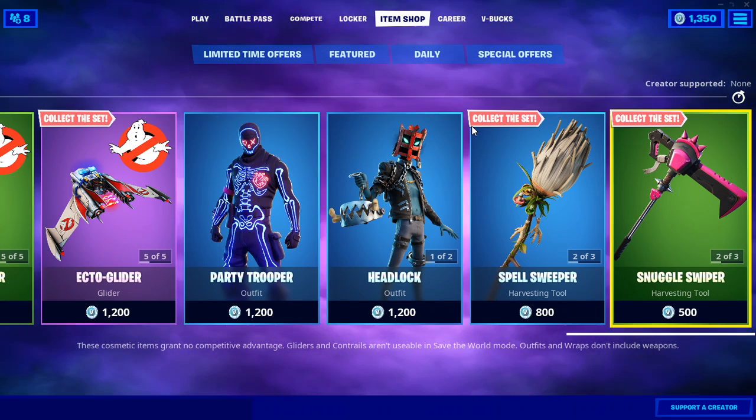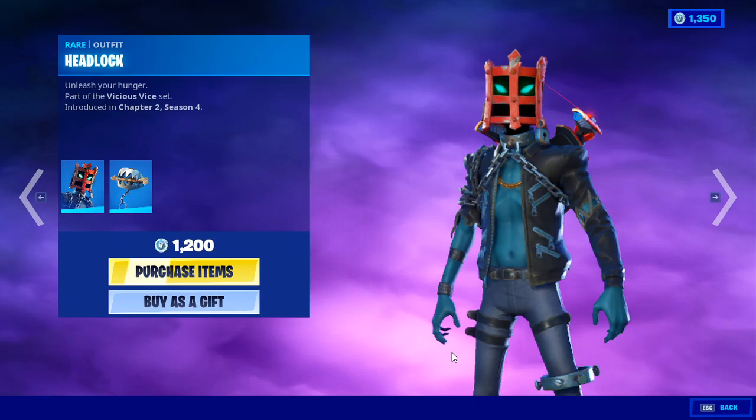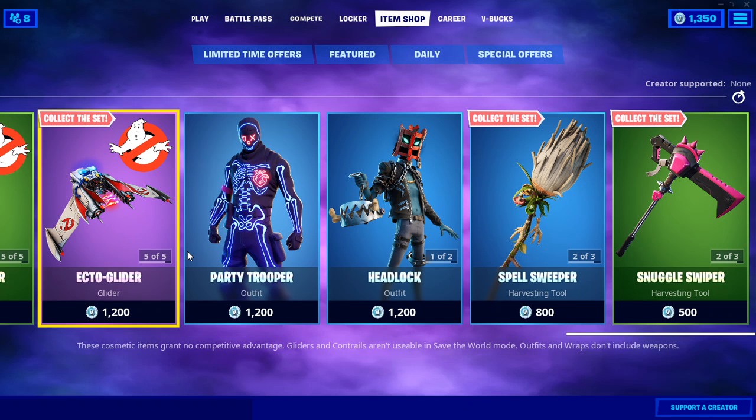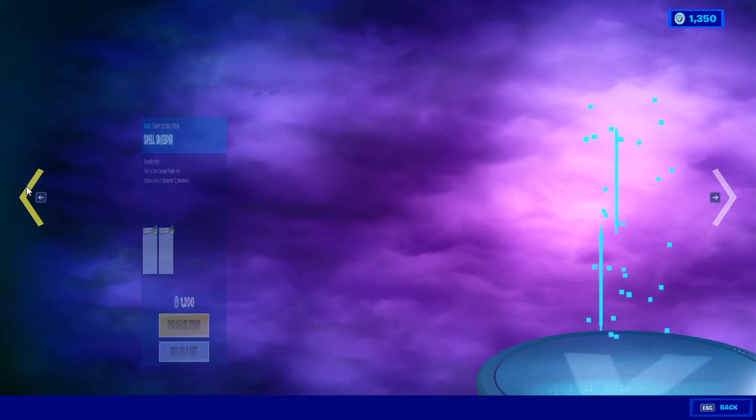So I'm either gonna gift one of you guys watching this video — comment down below your epic username so I can add you. You guys can choose what skin you want: Party Trooper, Headlock, Baba Yaga, or Snugg Shine.